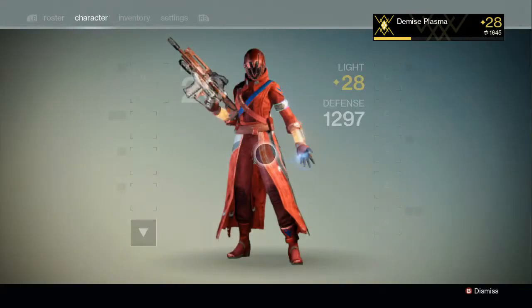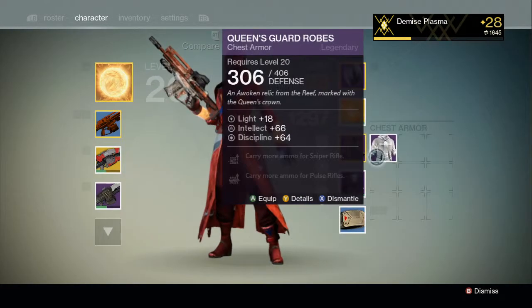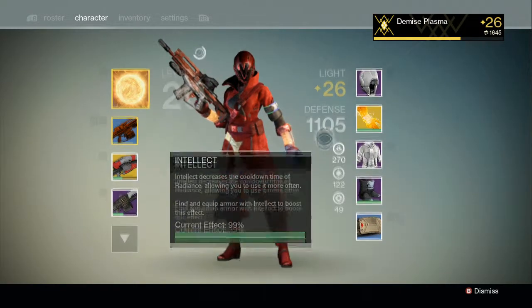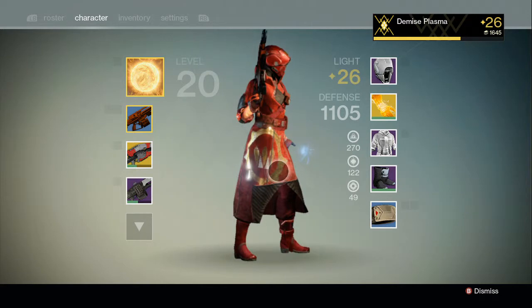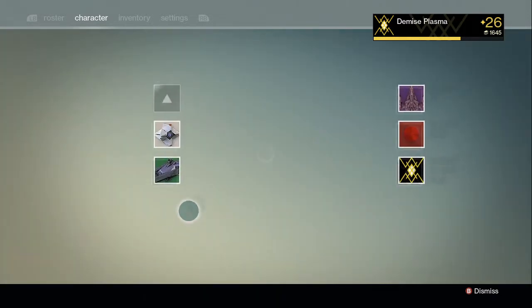What it can give you is a helmet — I equipped it right here — and a chest piece. I got the chest piece first and then the helmet, and it looks pretty good to be honest. It did lower my light level; I'm now light level 28, but that's fine.